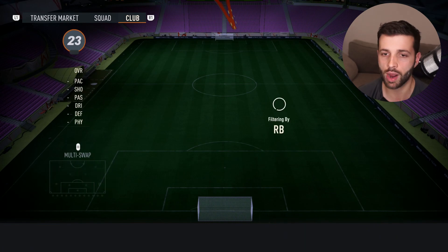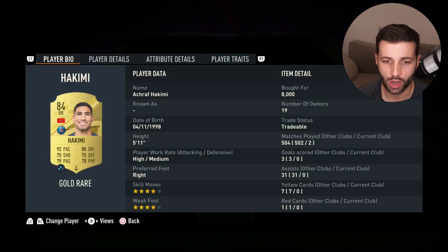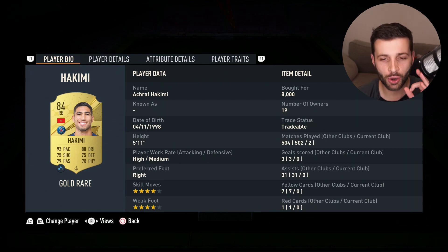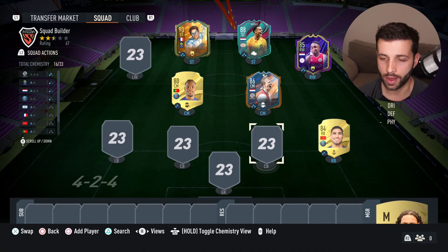We've also gone for Hakimi at right back. After watching the World Cup — what a tournament he had, that penalty was unreal — he has 92 pace and still only costs 8,000 coins at this point in the game cycle, even with Messi and Ronaldo down at 60,000 to 70,000. This card is really, really solid.